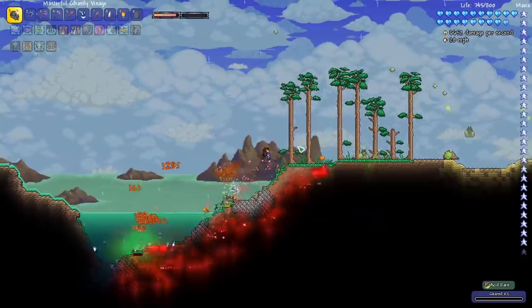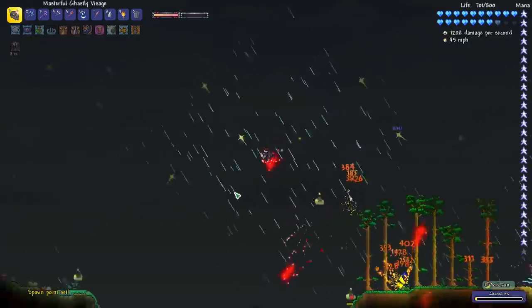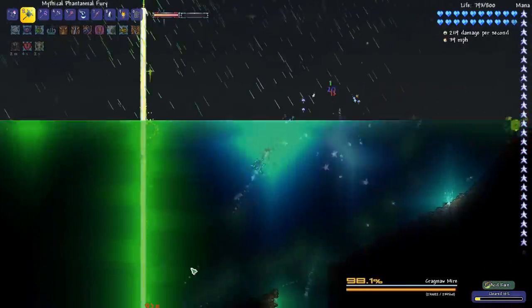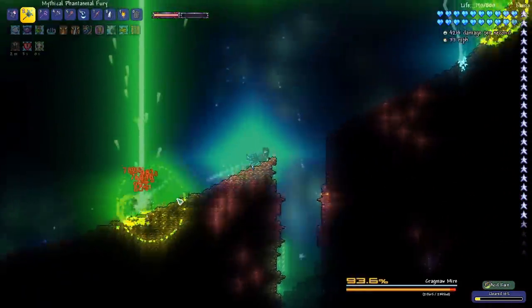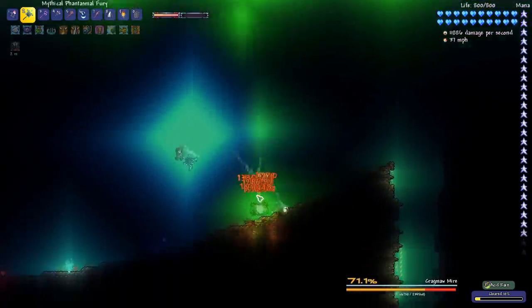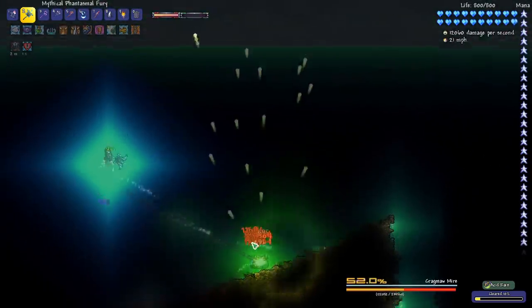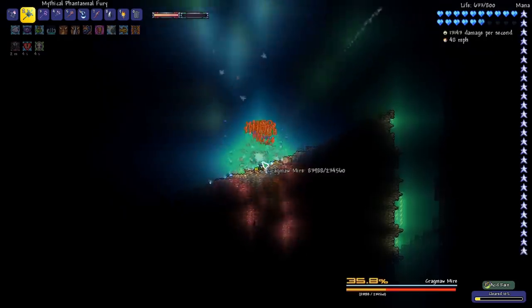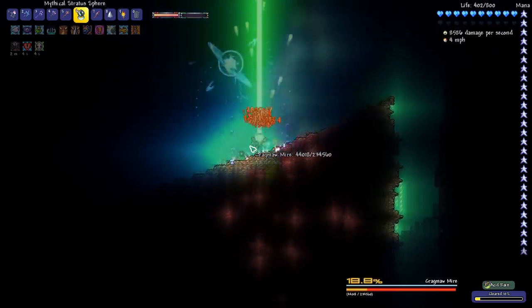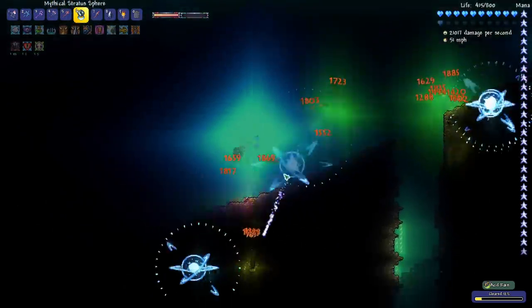I kind of want to go to the Abyss first. We have the Acid Rain event — I think the Old Duke is going to be a bit too strong for us currently. We've got the Cragmaw Mire though — let's kill it because we didn't kill it last time we did this event. It pulled us in — that's awesome, although it's not very fun. We're getting hurt. Wow, it was like chewing on us.